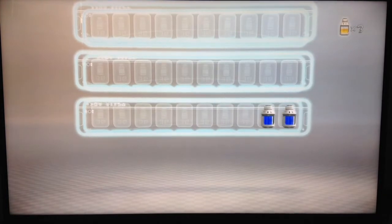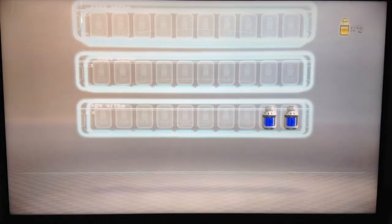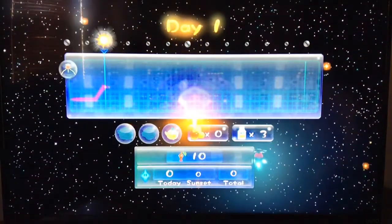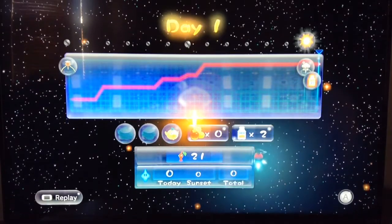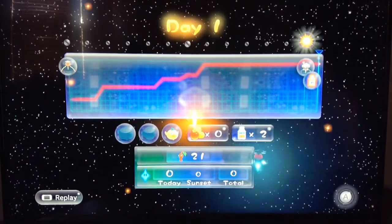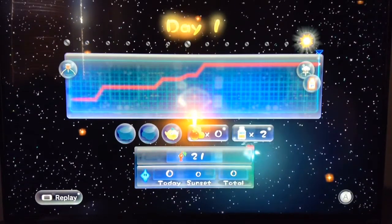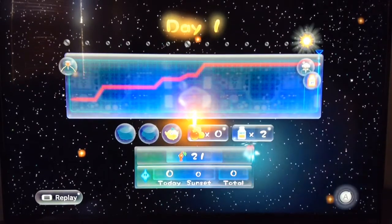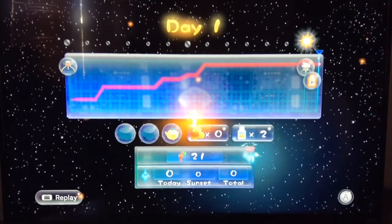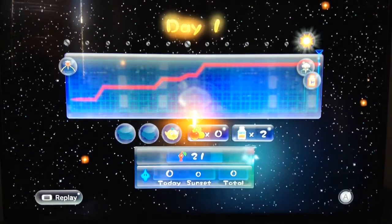We only have two days worth of food left, so we've got to find some food tomorrow. Day one recap: we lost one food, found the SS Drake, got 21 Pikmin, and we only have one crew member so far. This might be a shorter episode — I'm going to do episodes in days, and the first episode was longer because of the game's opening.